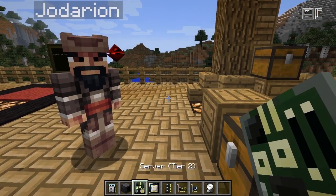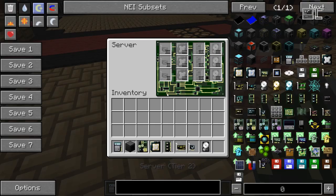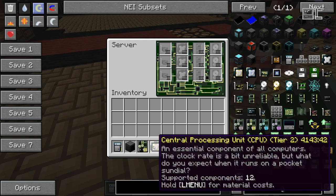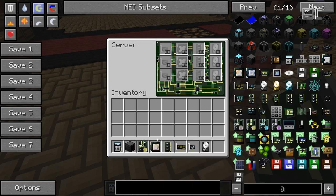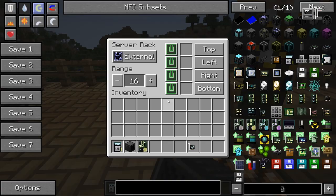To set up a server, what you do is craft a server and then open it — put it in your hotbar and right-click it — and you'll see a GUI which is similar to that of computer cases, except that you'll notice they can pack more CPUs. This basically means you can use servers to talk to a lot more components than you can with a normal computer case, because the number of components that can be addressed from a single computer is limited by the processor in it. The tooltip mentions how many components you can control based on the tier of processor. Setup is basically the same as for normal computers — just put in your components: the CPU, the RAM, graphics cards, whatever you need. When you're done, place down a server rack and put in the server.